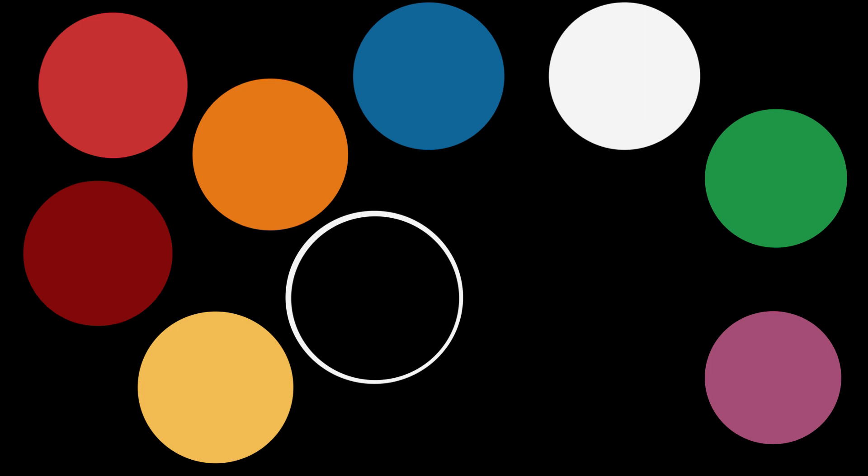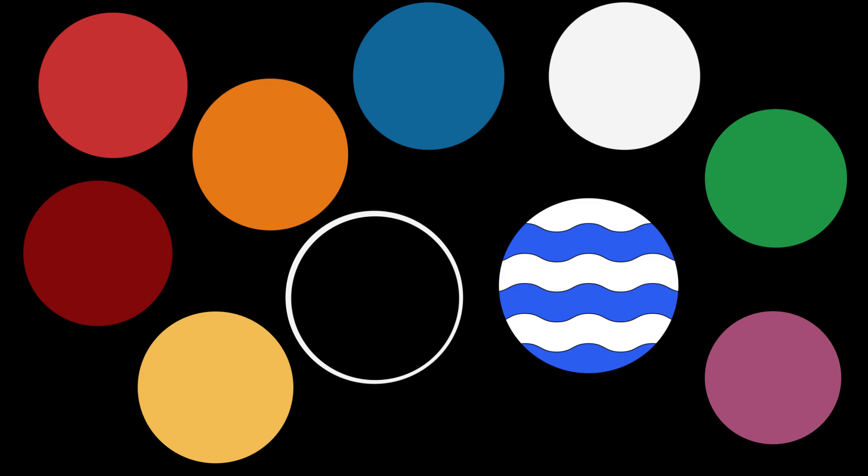A circle is called a roundel, but most tinctures have a special name for it. A roundel or is a bezant. A roundel argent is a plate. A roundel azure is a hurt. A roundel gules is a torteau. A roundel vert is a pomme. A roundel purpure is a golpe. A roundel sable is a pellet. A roundel tenné is an orange. And a roundel sanguine is a guze. There's also an extra special version: if you have a roundel that's wavy, argent and azure, you call it a fountain.